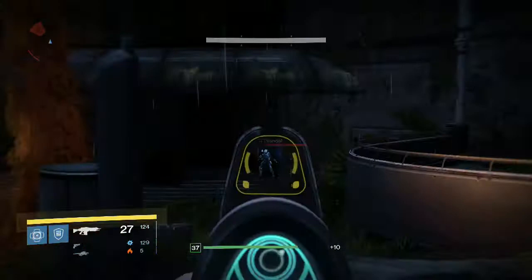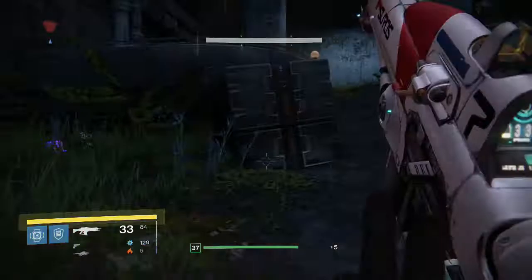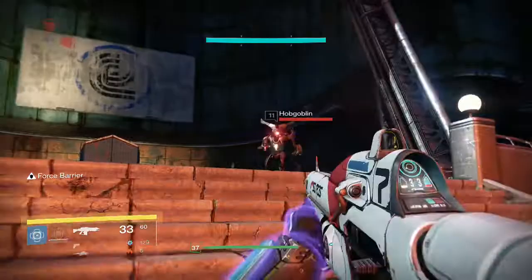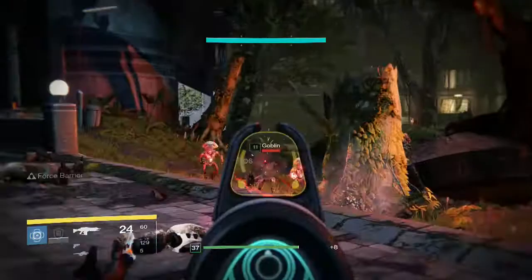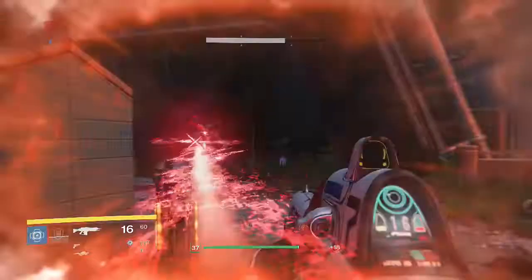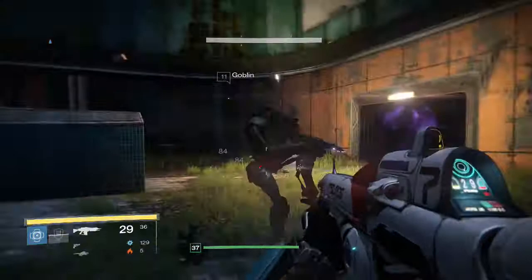Anyway, just keep killing them and eventually the Taken will come. It might take a little bit — it varies — but it does happen. As you keep going, stronger waves will come: with the Dregs, Shanks, Servitors, and Captains will spawn; with the Vex, Minotaurs and Harpies will come. It's just awesome.